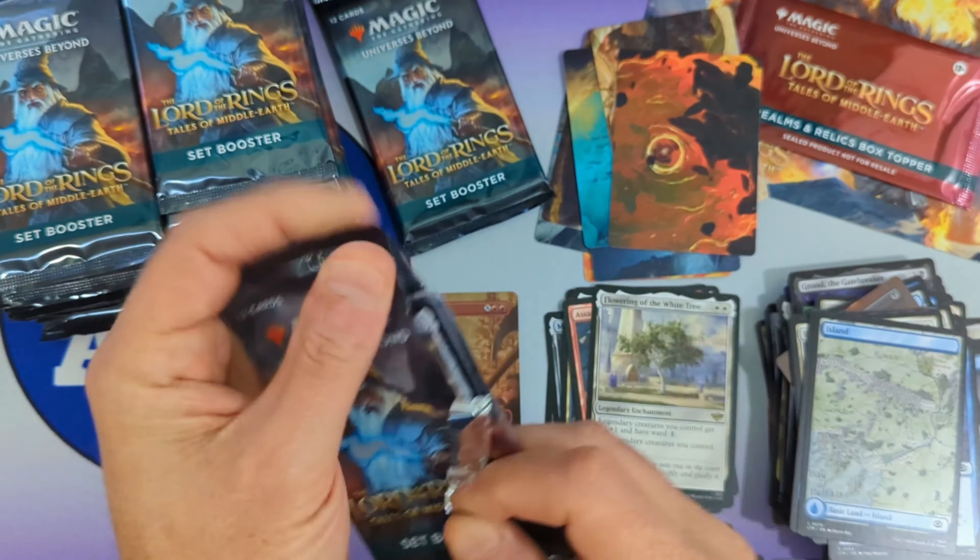So far no Nazguls. Got ourselves our first non-token token, followed by Wose's Pathfinder. We're going to see The Shire from the land cycle coming in as our rare, followed by Many Partings, Voracious Fell Beast, Shadow Summoning, Theoden King of Rohan, Gift of Strands, Gandalf Friend of the Shire, Generous Ent, Mushroom Watchdogs, Snarling Warg, an island, and another non-signed art card.